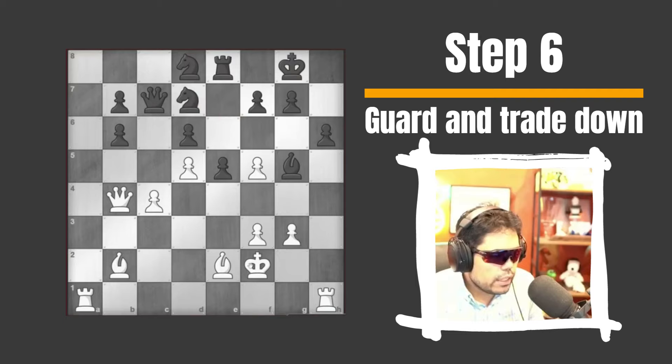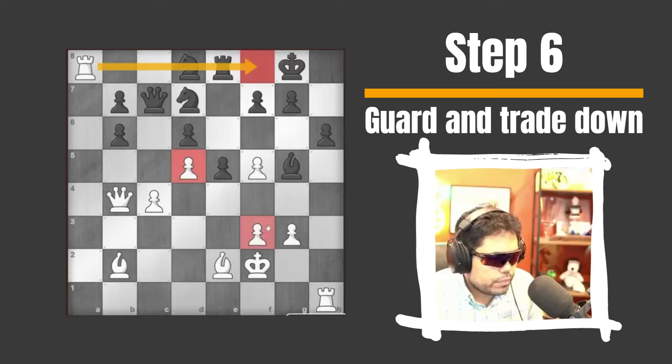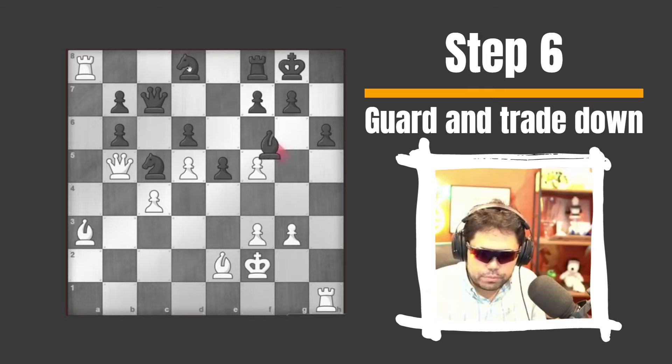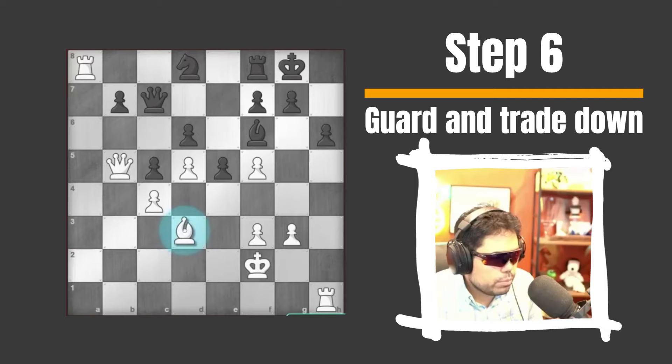He puts knight on d7, which is actually the square that it should have gone to originally. Go rook a8 here. I always play queen b5, maybe. I think I should actually target the rook. I'm gonna go here, get rid of this pony. He still has this problem with the knight — this knight just can't get into the game. He plays bishop f6, I will trade. And now I'm gonna put this bishop on e4. This knight is just completely stuck at home, nothing it can do.